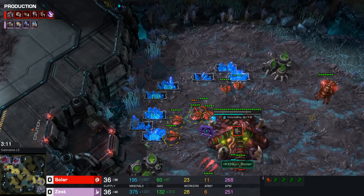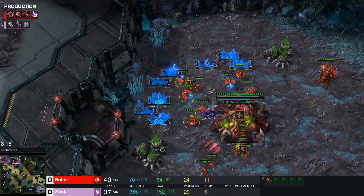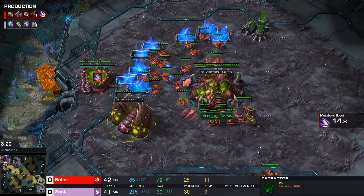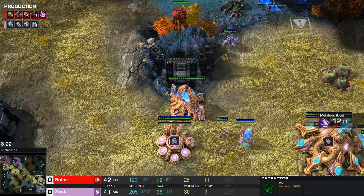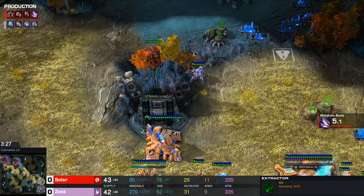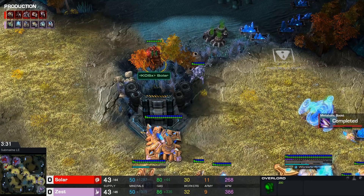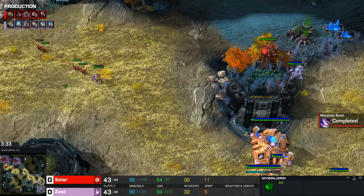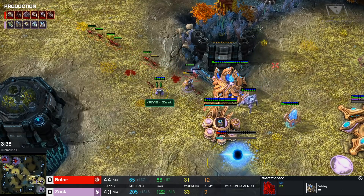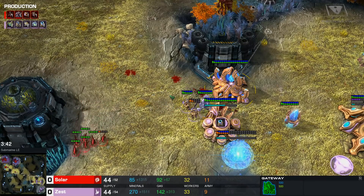Solar gets in and actually gets the scout on the Stargate. That's important because now he can just continue Queen production and start getting Spores. No fast Roach Warren is required, gas mining is not required. These are a lot of big tiles for Solar, which he's going to be very happy to receive. The Stalker hugging this pillar is also a big tile, and most likely this Overlord is going to get attacked soon. Second gate starts now.